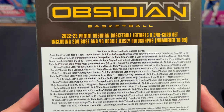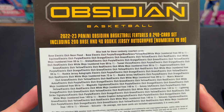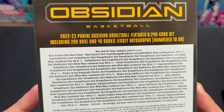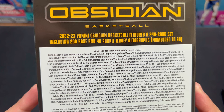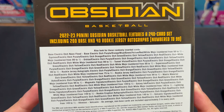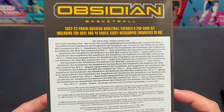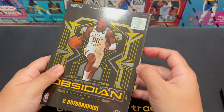So there's a lot of inserts: Equinox, Orbital, Tunnel Vision, Supernova. We have Rookie Jersey Auto, Rookie Jersey Ink, Magmatic Signature. Hopefully we can get a Rookie Auto. The insert names are actually interesting.